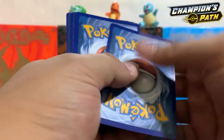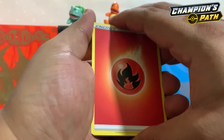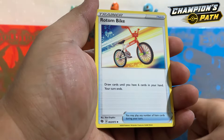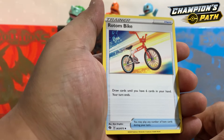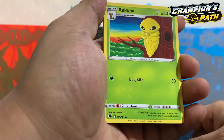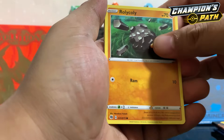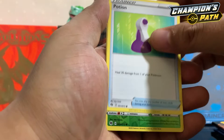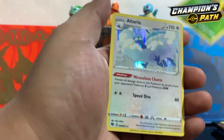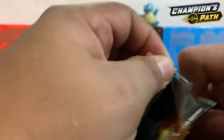One, two, three, four to the front — Fire Energy, good start! Machoke — or should I say Brock Lesnar. Rotom Bike, Hyper Potion, Zigzagoon, Kakuna, Roly-Coly, Roly-Coly, Trubbish, Potion, Kakuna reverse holo. Come on guys, let's get a big one — and we got an Altaria holographic!